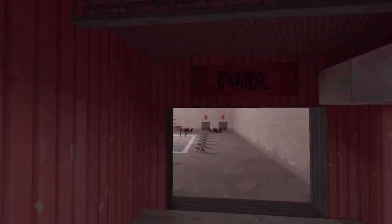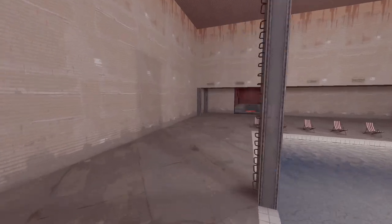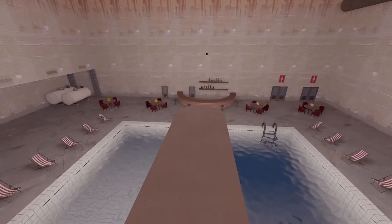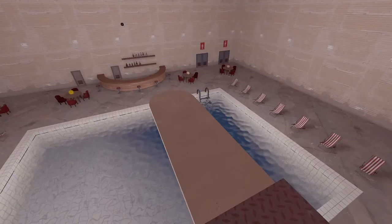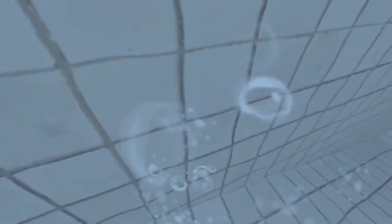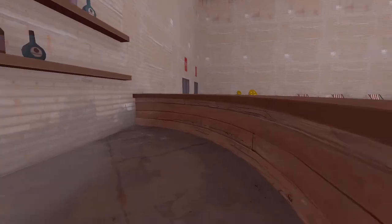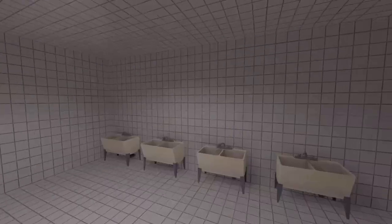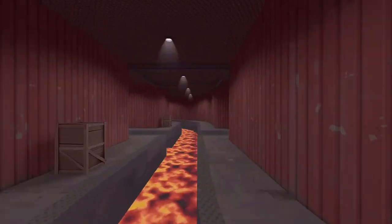Over here is Pool — a nice looking pool area. The best part is this diving board-type thing that actually sends you flying when you stand on it — that wasn't me jumping, that was just me walking forward. You can do some cool strafe stuff. There's also a bar here and what looks like a bathroom area with showers and sinks.